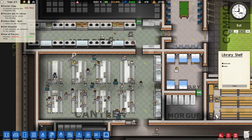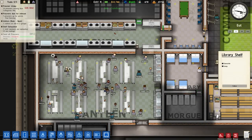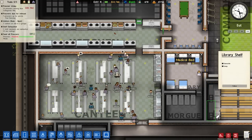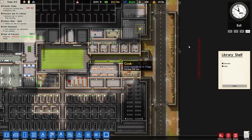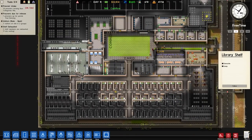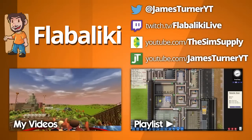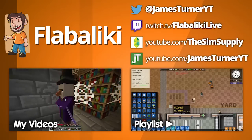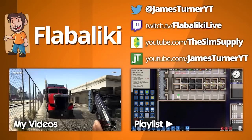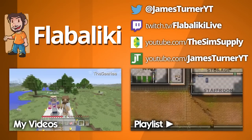Nice. Alright. I think there's still a lot of hungry people, but that might be the new prisoners that are hungry. Because there's plenty of food still there, which they are not taking. Anyways, I will end this episode here guys. Thank you so much for watching this part of Prison Architect. I will see you next time and have an awesome day. Bye-bye.